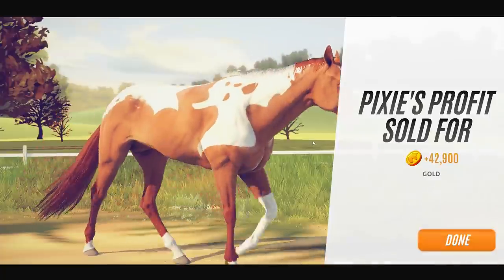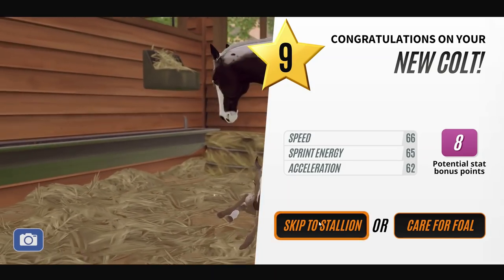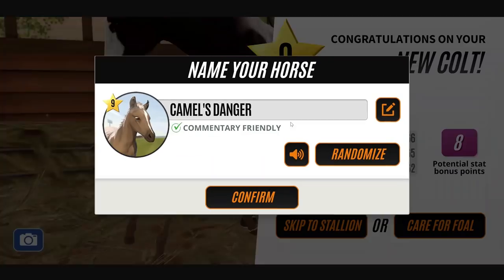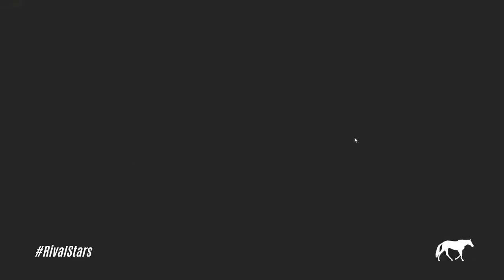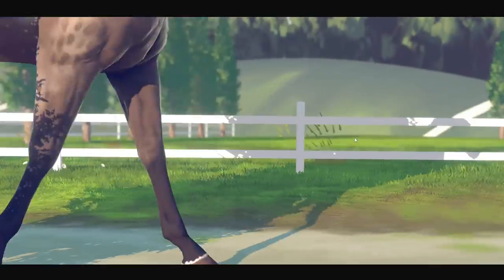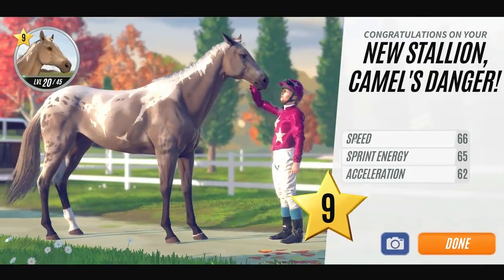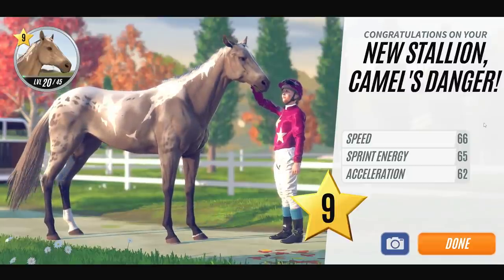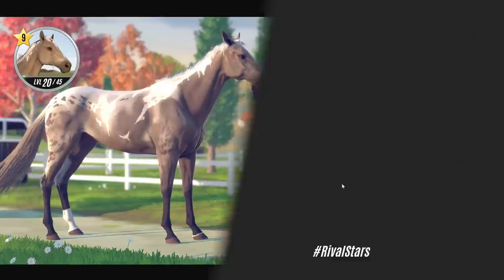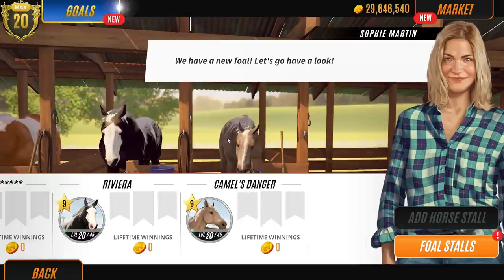Oh my gosh - it's the same sort of cape pattern as Golden Princess, but it's the nicest sort of shade. It's only level 9, very similar to Riviera to be fair. But that is actually gorgeous. Who are we going to sell? I'm going to sell the one with the stallion we've just bred, I think. I'm sorry to do it guys. Just because we've got him already - Buzz Lightyear is what I called him. But the game doesn't like that. Pixie's Prophet - we are going to sell Pixie's Prophet.